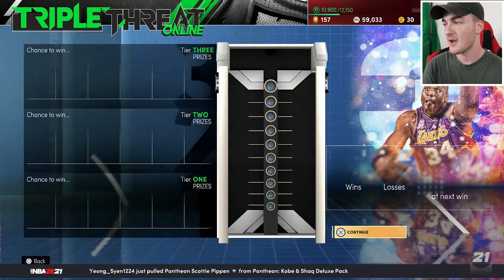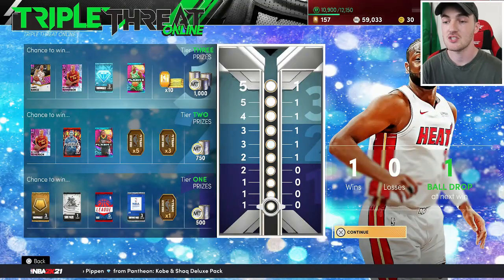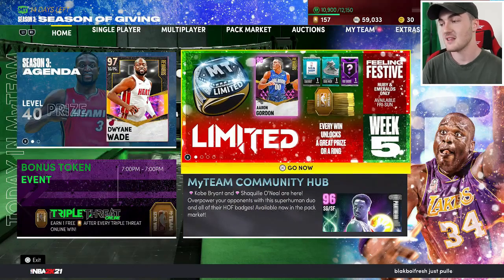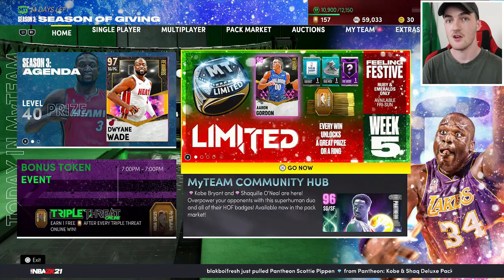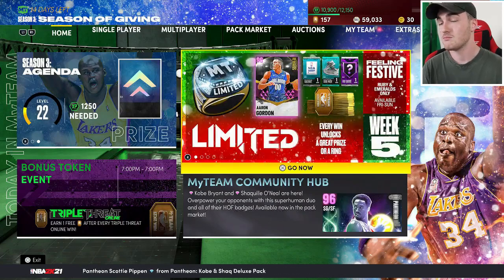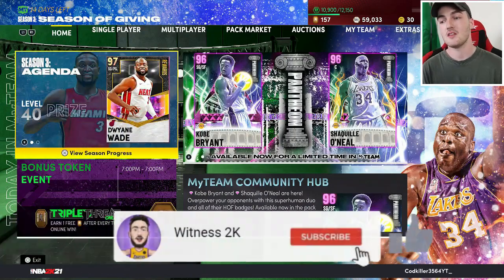Also make sure you are grinding Triple Threat Online to pick up the Pink Diamond Richard Jefferson, whether you're going for Galaxy Opal Baron Davis or not — still a really solid card. MyTeam Limited is today's last day of grinding and there are some nice rewards. Hall of Fame badges have been showing up a lot on Twitter, so definitely worth a crack if you're playing Limited.